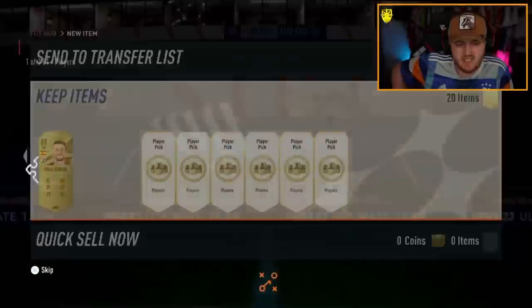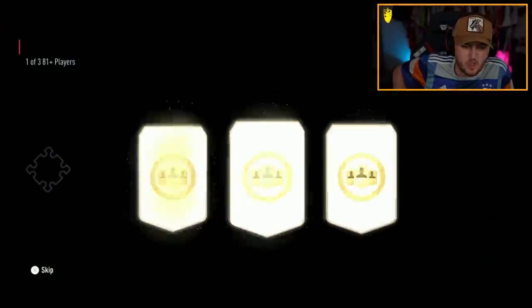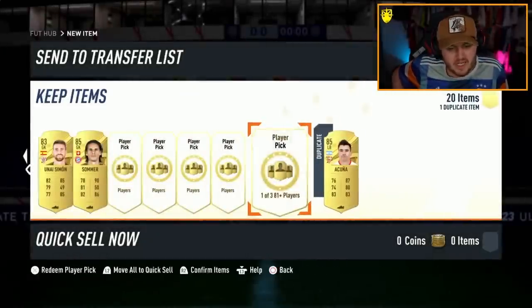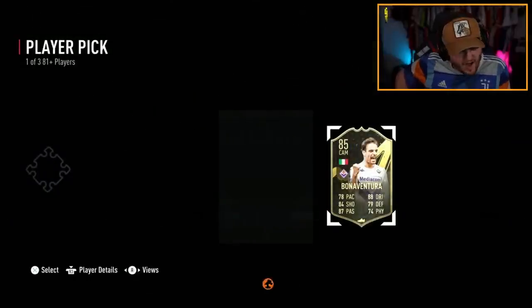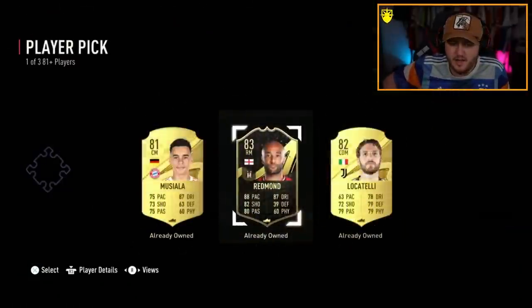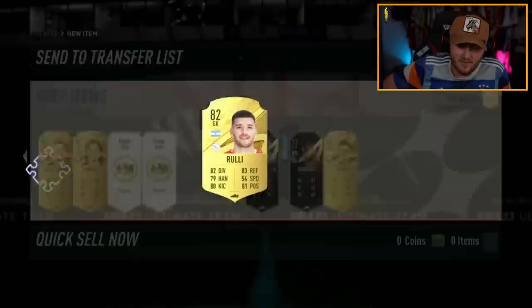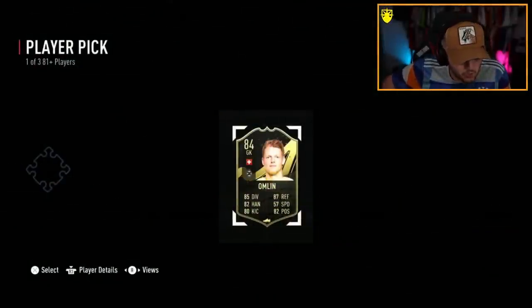We're starting with the 81-pluses — there are like seven or eight here on the first page. Starting off with an 83 and 85 — not the worst start in the world, but we just want to see Trophy Titans really. Acuna, another 85 — not bad, good fodder. All this fodder could be used for Roy Keane or Pires, whichever SBC you want to do. Inform Nathan Redmond — I like this, this is very good. For eight 81-pluses so far, this has been a really solid haul.